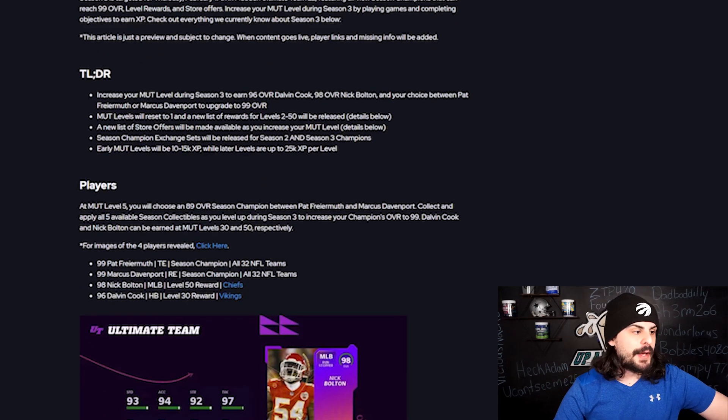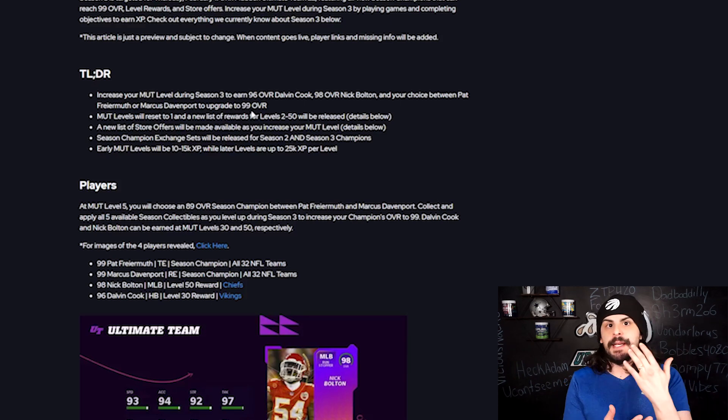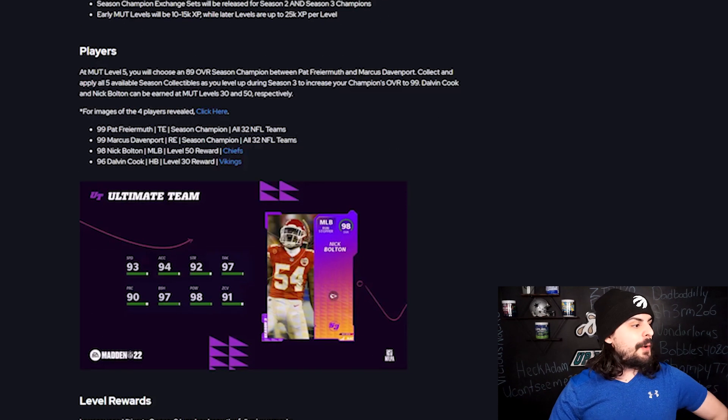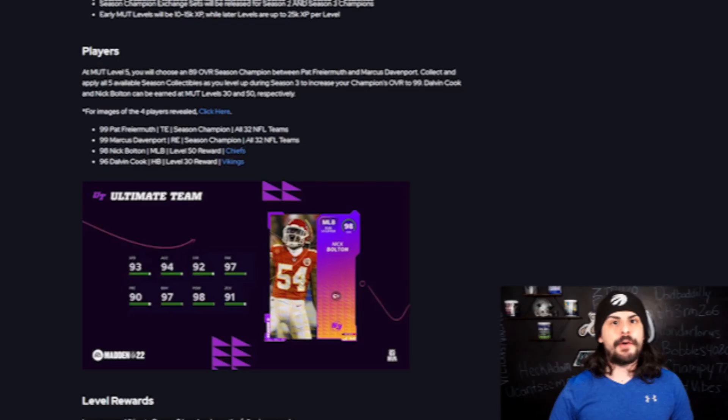We are going to be getting a few different players. You're going to get a 96 overall Dalvin Cook for free. You're going to get a 98 overall Nick Bolton once you complete all the levels. And then you can choose either Pat Firemouth or Marcus Davenport to upgrade to 99 as our Series 3 champion in your choice pack. Let's go through them and talk about the players first. I want to show you all four players and then you can decide which ones you want to grab.